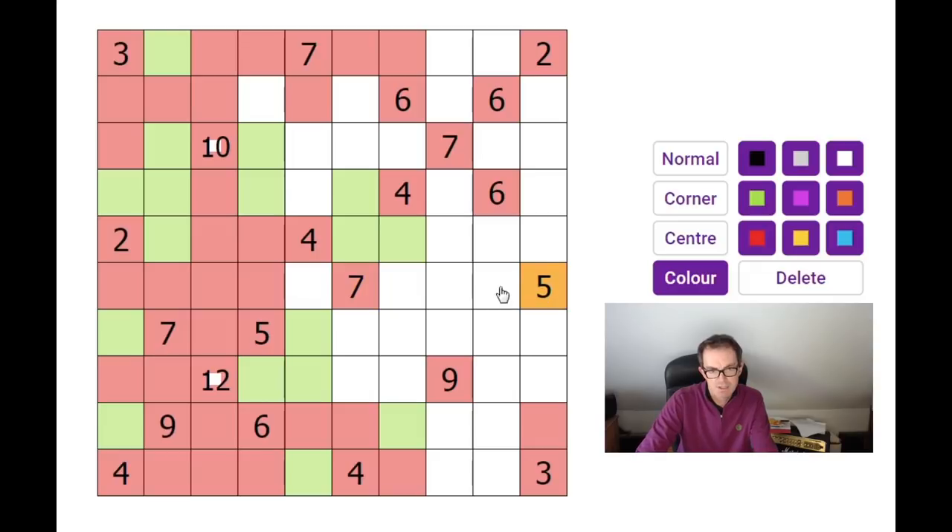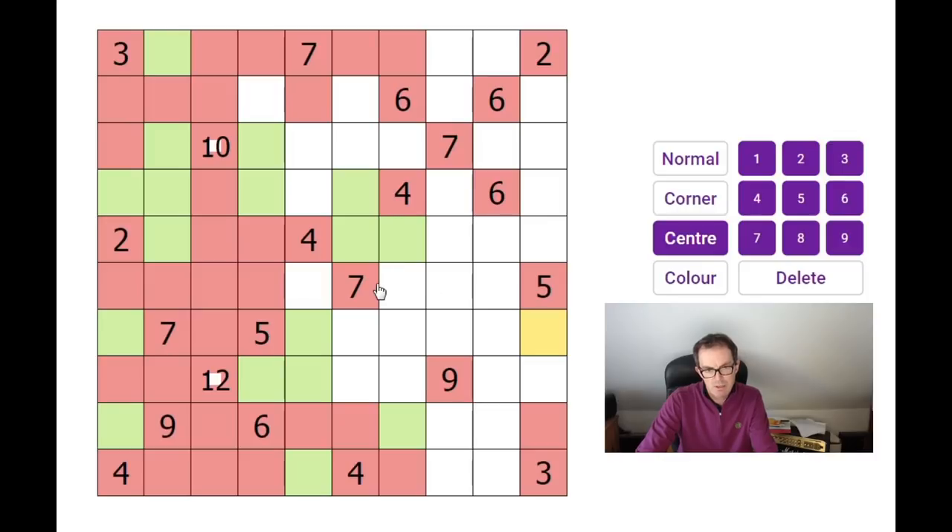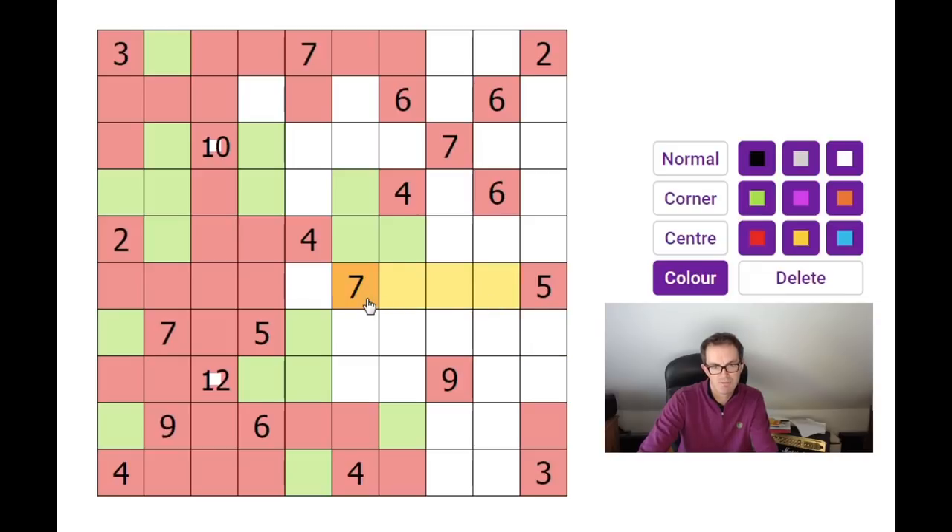Now this 5 and 7 interact interestingly. The 5 can come one square downwards but not two — that would break the 3. It could hit the 7, but if it hits the 7 directly the 7 clue needs to go two more squares — it can't go leftwards or it'll become a 10, and it can't go downwards two squares or it'll break the 4. So the 5 clue can go a maximum of two squares this way and one square that way, therefore that square must be red. The 9 clue is also restricted — it could go five horizontally, six, seven — so these two squares must always be red, getting us to nine.